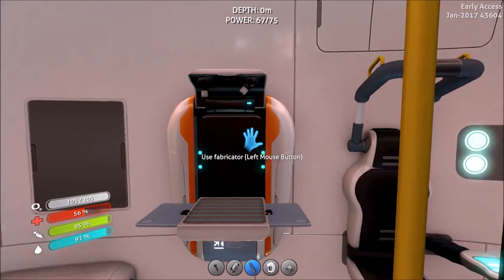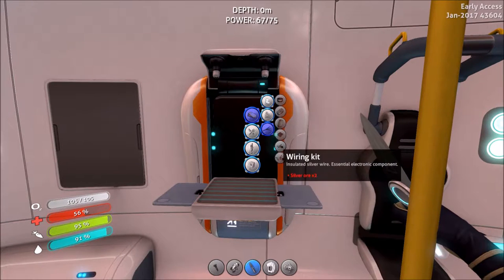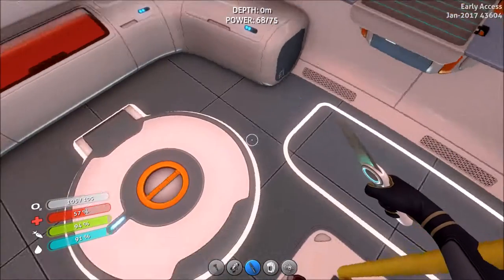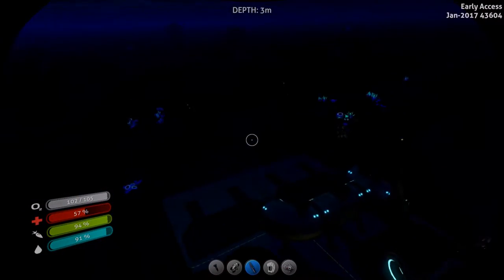Fuck, it's tab. Okay. So for a wiring kit we need two silver ore. And for a computer chip — so we need a total of three silver ore. And then we should be able to make the fabricator. I don't know where we go to get ore.